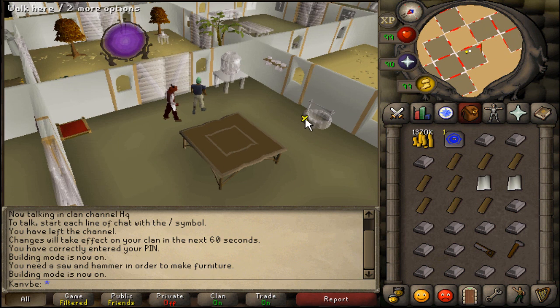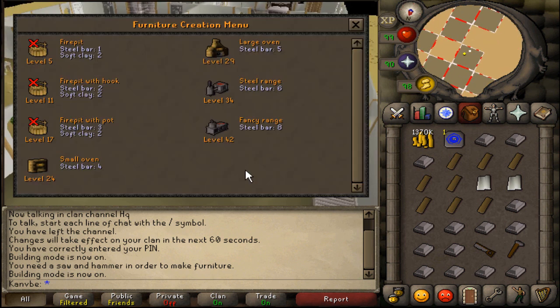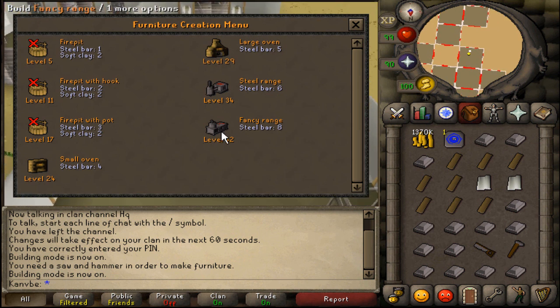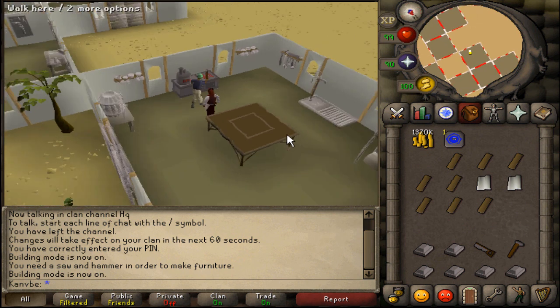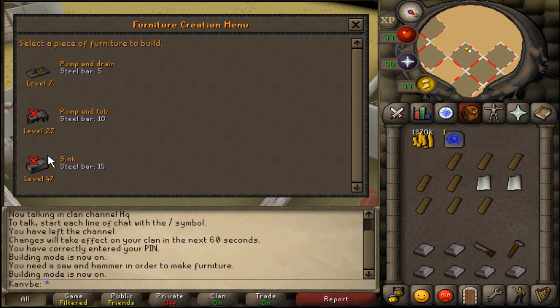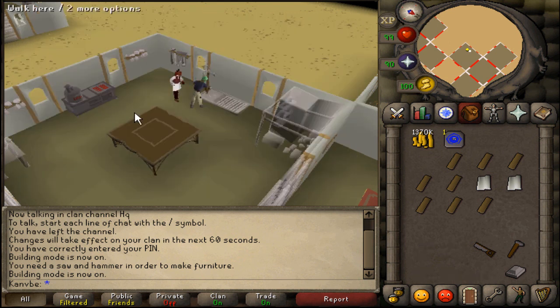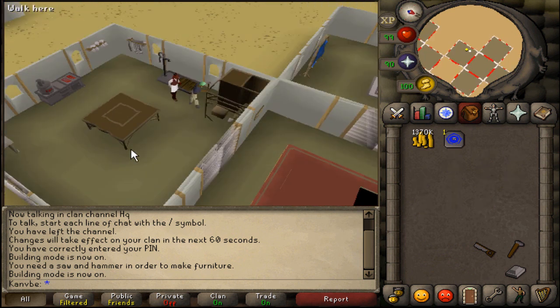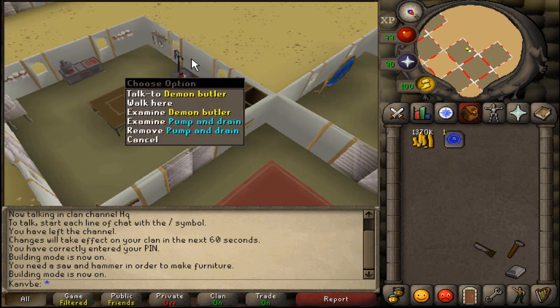I'm going to make the fancy range. Then I'll make the sink space — I need a bit more bars, but for this I'll just make a basic one; it doesn't matter, you can make any one you want. And for the larder space I am going to make a teak larder.